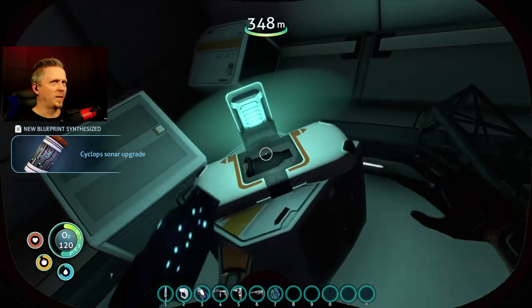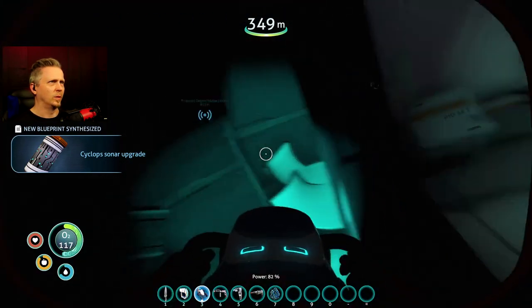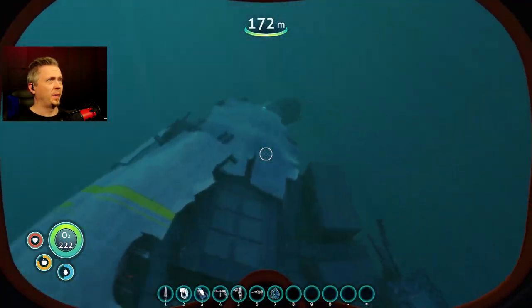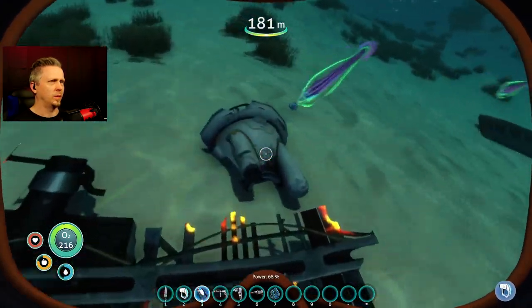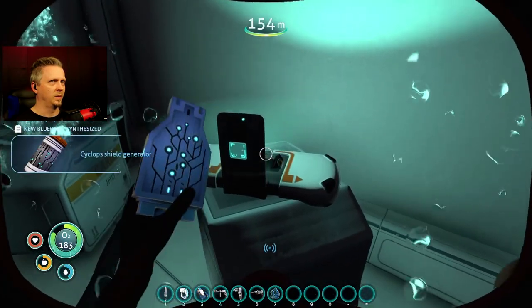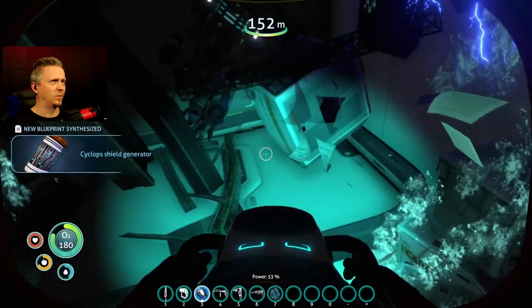Maybe something good in this data box — Sonar upgrade for the Cyclops. That will help. And conveniently from here there's the big arch wreck. Another data box: Cyclops shield generator. At least found that one.